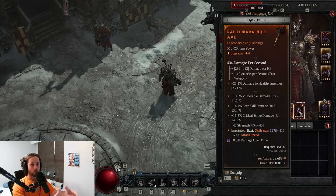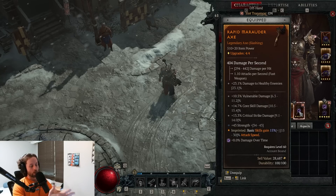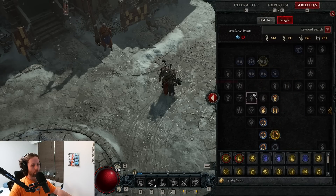Why crit damage and vulnerable damage? There's a lot of math behind this — I highly recommend checking out a damage buckets breakdown video for Diablo 4. But the gist is that crit and vulnerable damage are multiplicative damage sources, where nearly everything else in the game is additive. For this reason they are multitudes more powerful than core damage, close damage, or anything like that, making them extremely valuable.